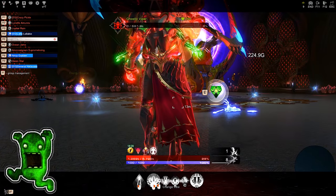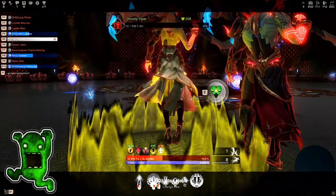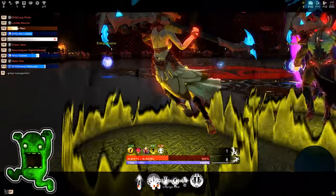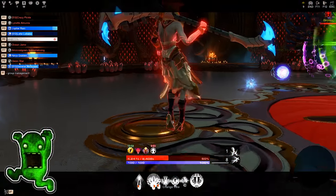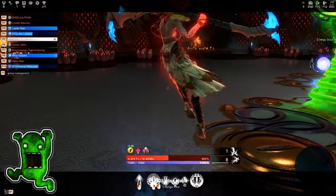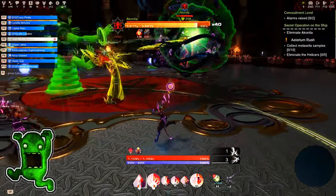During Phase 4, Akonida emerges from her throne and recovers all of her missing health. After healing, Akonida gains a 60% damage reduction effect and engages the three guards from the previous phase. 20 seconds into the fight, Gorgonite patrol drones will appear on the edges of the arena and begin moving towards the center. The three guards will have a total of 60 seconds to eliminate Akonida. If they fail, the party will be wiped out.